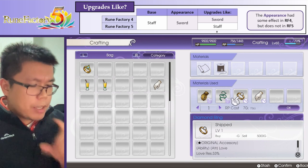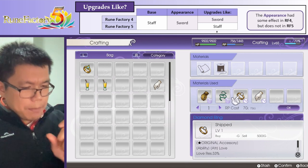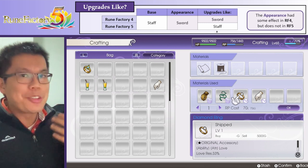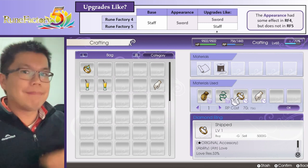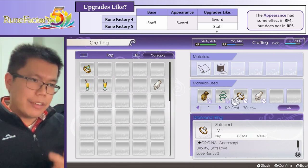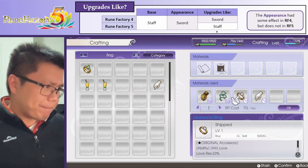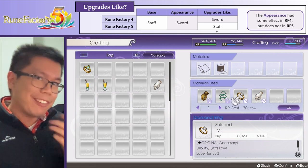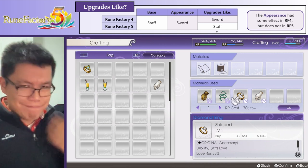Effectively, this means that the appearance was important in Rune Factory 4, but in Rune Factory 5 the appearance doesn't matter at all - it just changes the appearance and the name. And if you're using a weapon, it also changes the attack string you use. But the appearance is not important at all in Rune Factory 5 other than cosmetically.